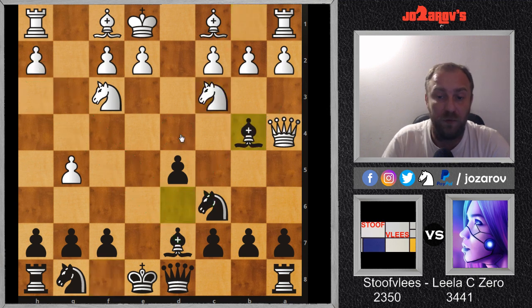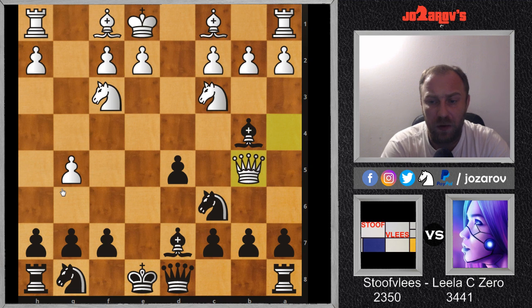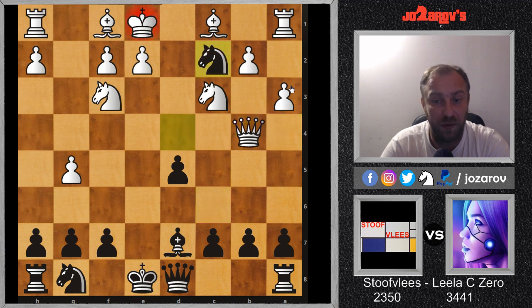Knight on C3, and we have Bishop on B4 — a very interesting move by Lila C0 with a double function. First of all, it creates an annoying pin, but it also closes the fourth rank for the Queen. The Queen would love to escape to H4, but now it's a little bit too late. Queen on B5 was played, and if you try something like A3, there is a very interesting tactical motive: Knight on D4 — a discovered attack on the Queen. You have to take the Bishop, and now Knight takes on C2 with a fork — game over. You can try Queen on D7, but Bishop on C3 and Black has a completely winning position.